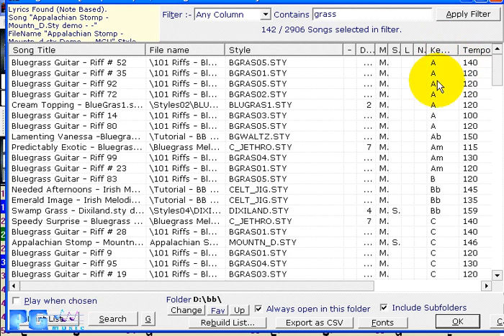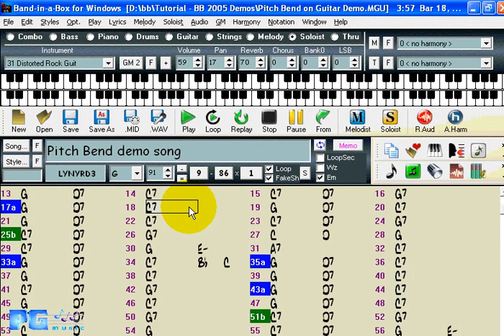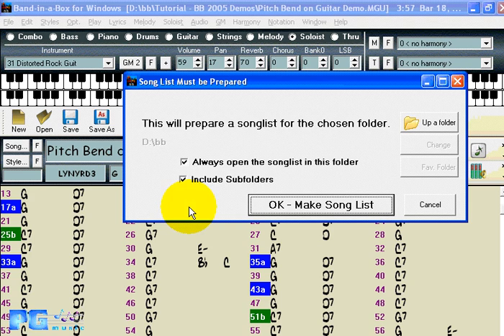Other features here let you change the folder, use favorite folders, go up a folder, or rebuild the list. Press Control+F6 to force a rebuild of the list. When building the list, you can choose options to include subfolders or not, or always open the song list in a specific folder.